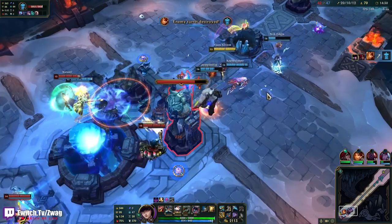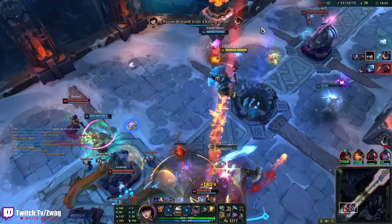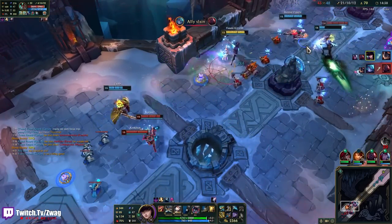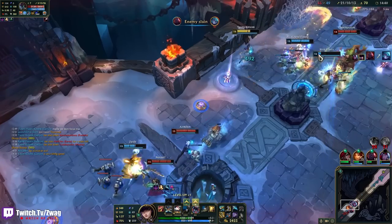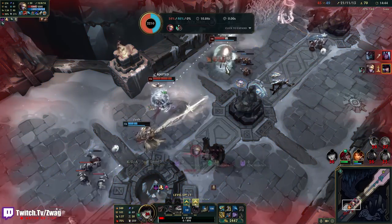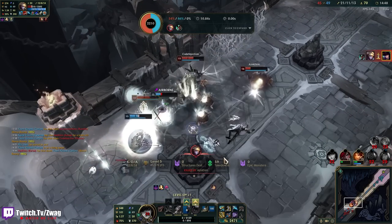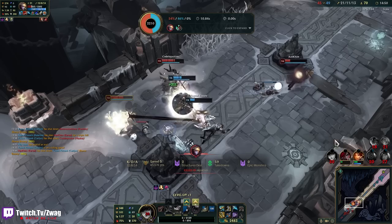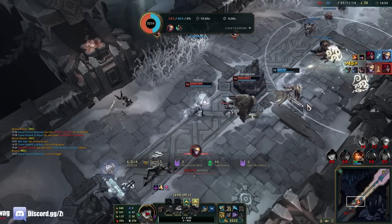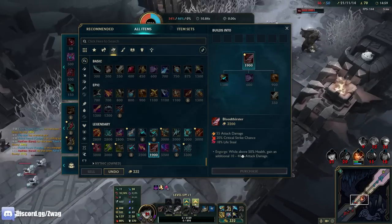I'm going to put down a bunch of these. Oh my god that auto did more than half his health. Ezreal keeps flashing on me — I would have had him there. He's dead. LDR done. Let's go to the BT — I want to one-shot people. I have 400 AD.